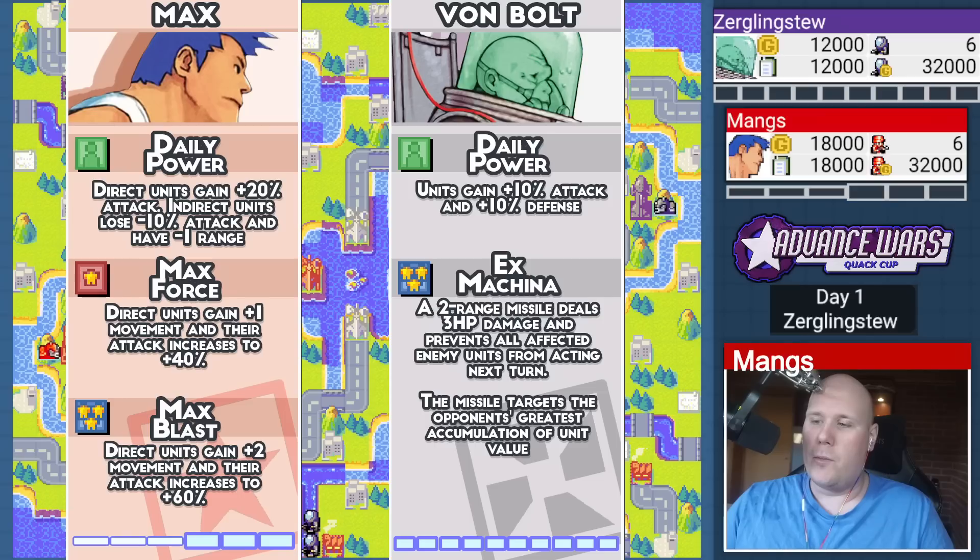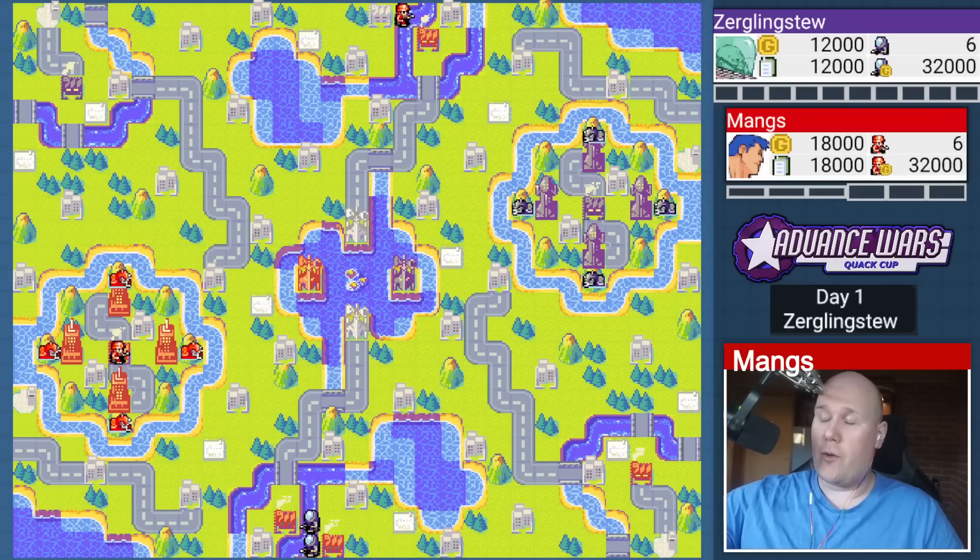Von Bolt is a safe pick on most maps. In high funds, his Ex Machina comes in a lot quicker than you might think. Normally I'd say Von Bolt is a pretty damn good pick in any mixed base map, because the extra defense is just so good with all the engagements taking place. Von Bolt is unrivaled on Caustic Finale — I do believe he's banned in Tier 1. I don't blame my opponent for thinking Von Bolt is a good pick on this map. However, there is a massive detriment to playing Von Bolt on this map. I'm not going to say what it is right now — take a look at the map and see if you can figure out why Von Bolt is trash tier on this map. You'll see soon enough why this is a massive mistake.